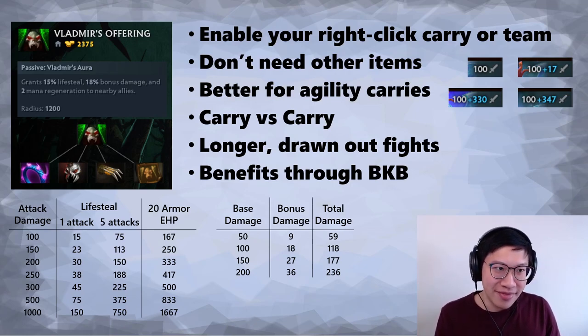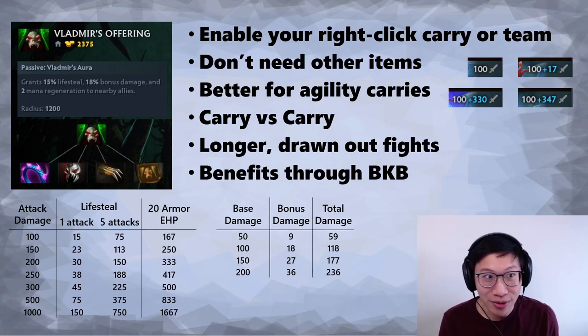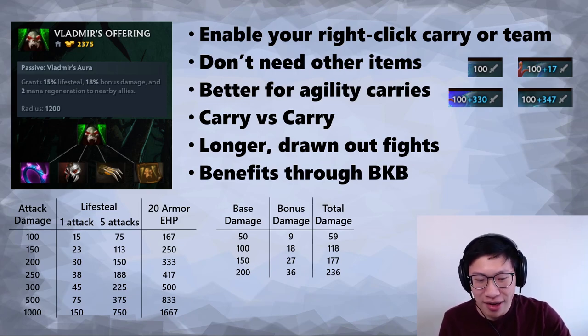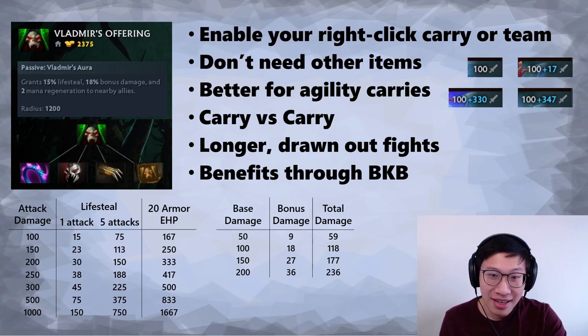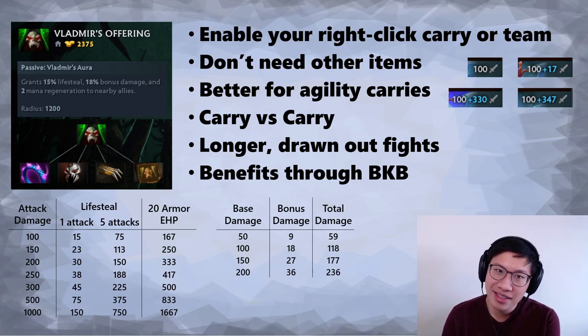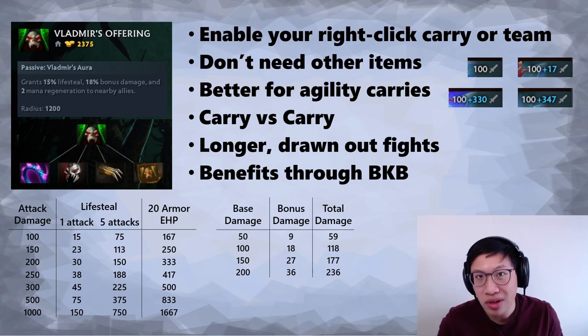So why would you get this item if the stats don't help you at all? It's for your team. It could just be for the carry — as long as the carry could benefit from Vlads, it could be a Vlads game. But it's an aura item, so it's nice if the whole team benefits. Typically if you're a support building it, it's more likely the team as a whole will benefit rather than only building it for just the carry.